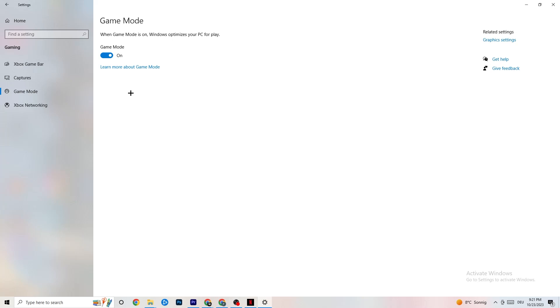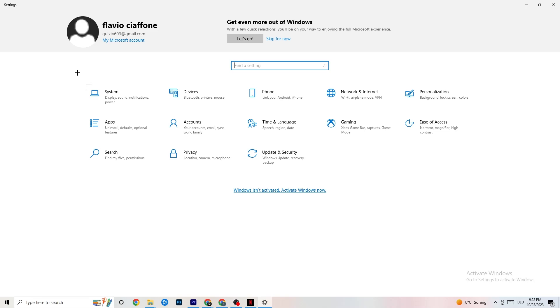Hit Game Mode next. This one is a little tricky — I can't tell you whether to turn it on or off, you need to check it for yourself. Turn it on and try your game, then turn it off and see which works better. Once you're finished, go back to the main Settings.